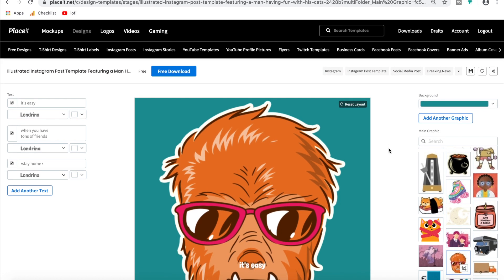Alright guys, I hope this tutorial has helped you to create a gaming logo on Placeit. If you have any questions, let me know down in the comments. And like I said, the affiliate link with the discount code is down in the description — if you use that, thank you so much, it helps support this channel and gives you a good discount when you sign up. That's it for this one — if you have any specific tutorial requests, let me know in the comments and I'll see you guys in the next video.